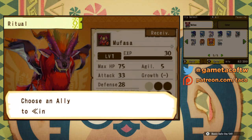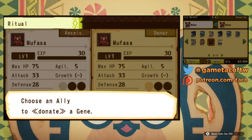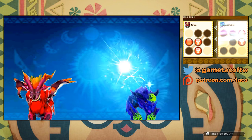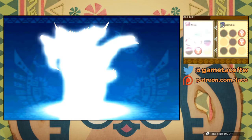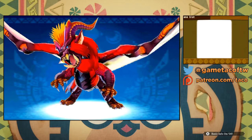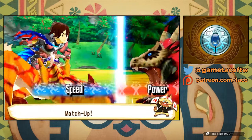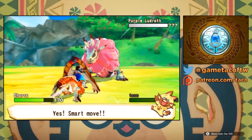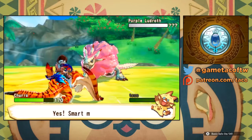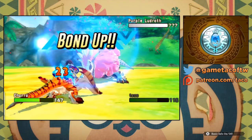When you unlock ally rituals in the story, it's very important that you take advantage of them. If you have any duplicate monsters you don't want, use the ally ritual to transfer useful genes to monsters that you actually use. You can really buff up your monsters with new attacks and elements. For example, I gave my Tigrex the fire element by giving him certain genes and jewels. If you bingo your genes with certain colors, you can also unlock additional damage and stat boosts.